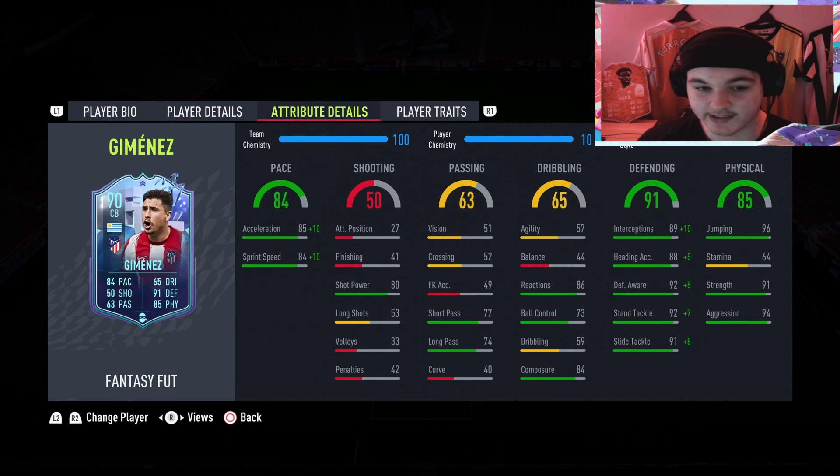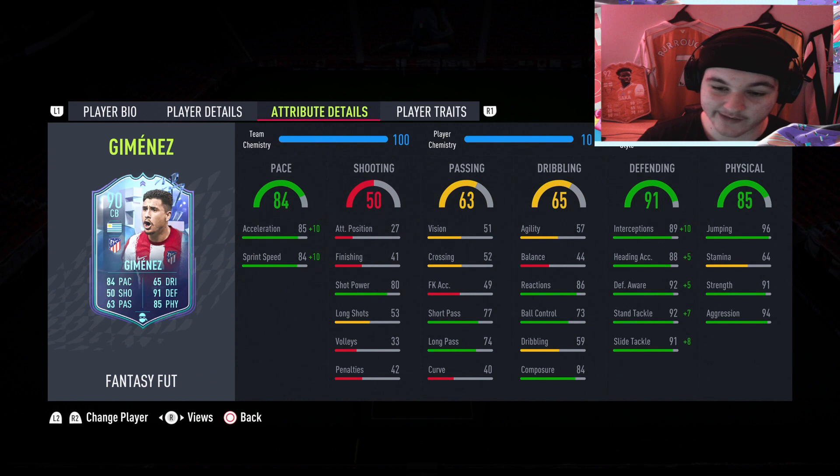Defensively with a shadow boost, he goes to 99 interceptions, 93 heading, 97 defensive awareness, 99 stand tackle and 98 slide tackle. Heading over to the physicals is where it gets interesting: 96 jumping — phenomenal, he'll win every single header — 91 strength, 94 aggression. He's very strong and aggression going into tackles will be brilliant. But you see 64 stamina. As a centre back, 64 stamina is a lot more usable compared to if it was a midfielder, but still, if you're hitting extra time, this card will be getting gassed.